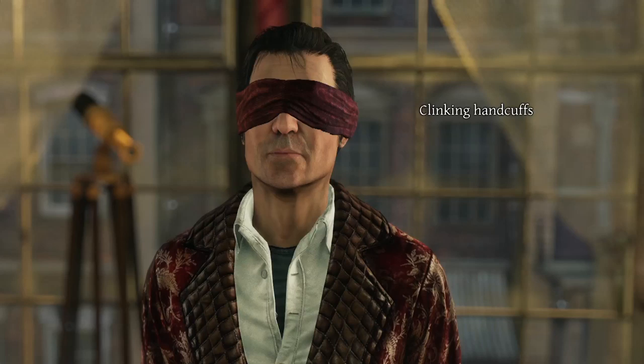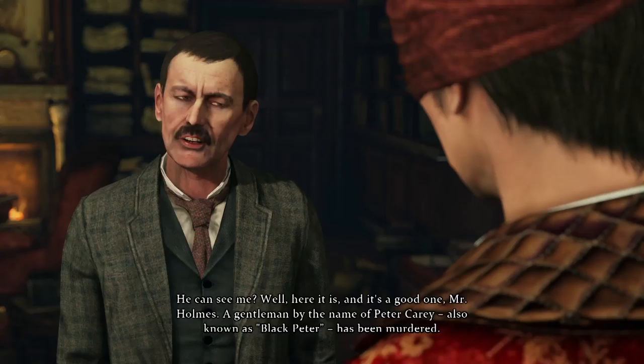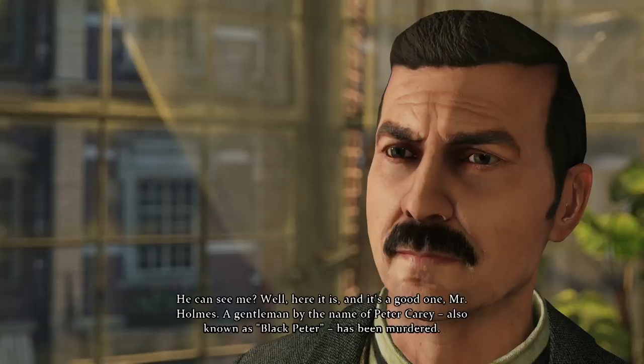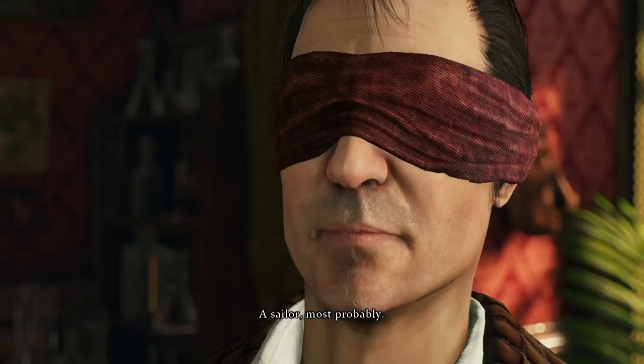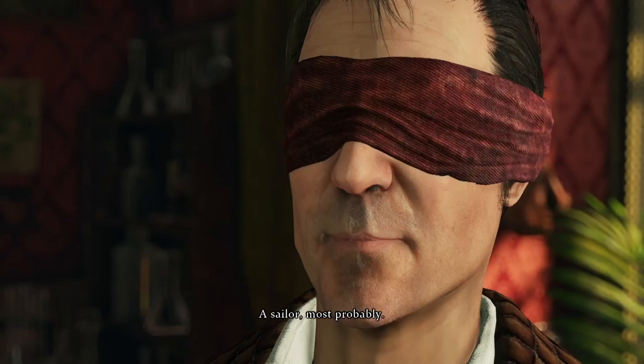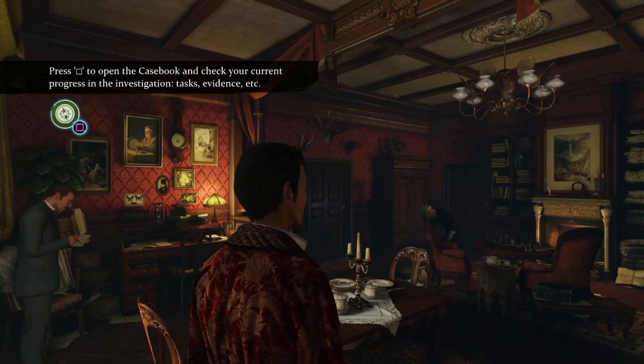Fans of the original Sherlock stories will remember his ability to recognise a person by their gait. Holmes begrudgingly endures a back and forth with Lestrade, hearing the details of the case. Let's now take a look at the richly detailed Baker Street apartment before heading to Holmes' seldom-used bedroom to pick up the appropriate dress for the case. No costumes for the moment, at least not yet.